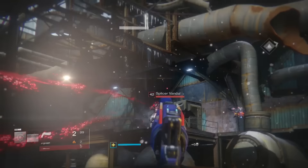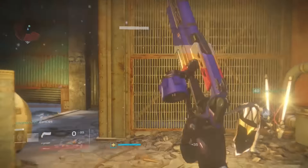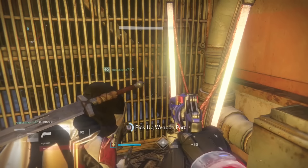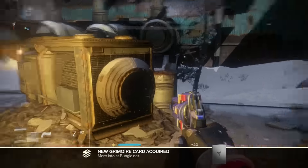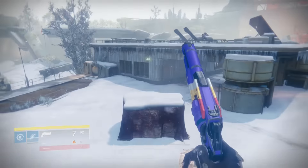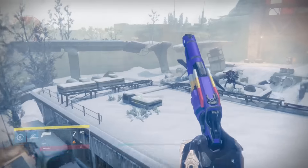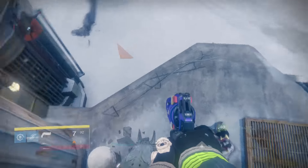The weapon parts are pretty close to each other. What you got to do is pretend you're doing the double strike and just take that path. The first weapon part is right off the room where you do the wave defense. The second one is not far from there — just continue moving forward until you find the tank, and the part will be there.